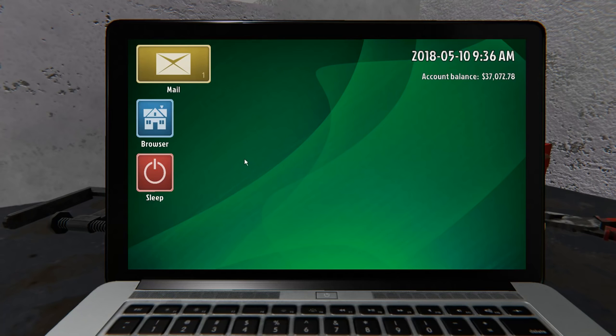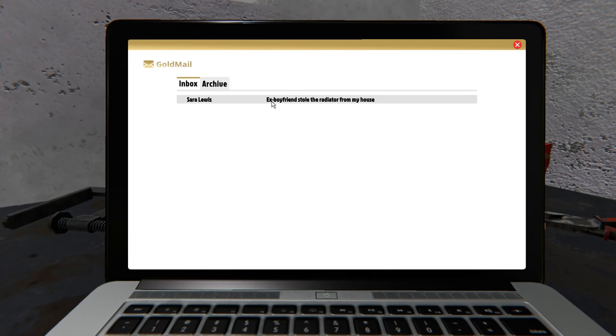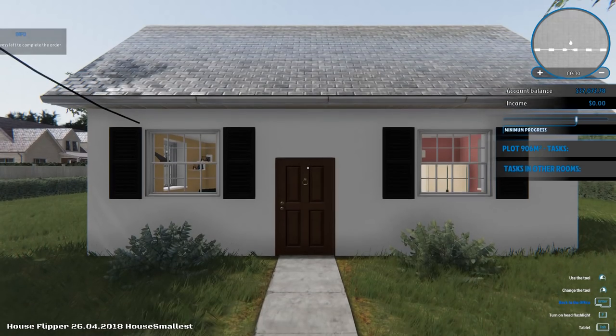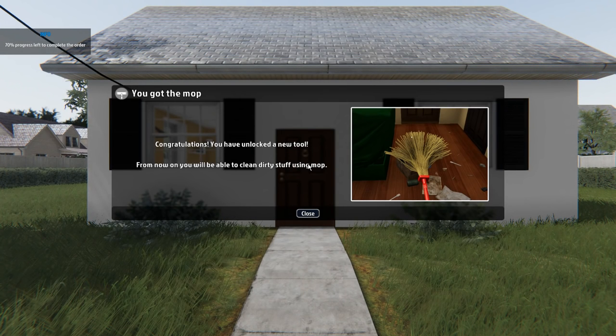Let's go over to the computer and see what's going on today. We got some mail — 'Ex-boyfriend stole the radiator from my house.' Oh, we're starting with radiators again. This game really loves to change radiators. She says her ex-boyfriend broke into her house, made a huge mess, and stole the radiator. Who steals a radiator of all things? She's asking us to not inform the police. Alright Sarah, I guess we're going to go. You gotta start somewhere in this game. We can't buy houses yet — we just don't have enough. So we have to go replace radiators from angry ex-boyfriends.